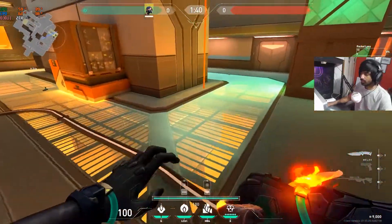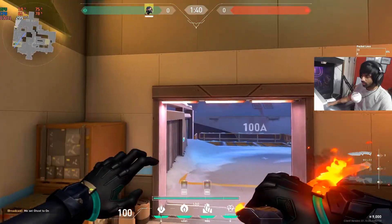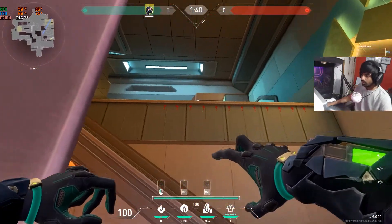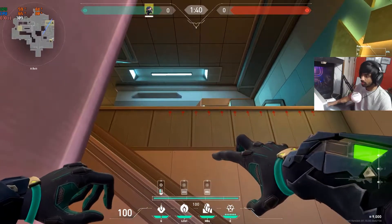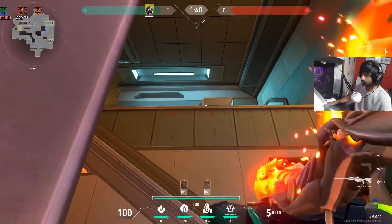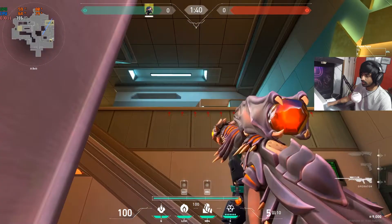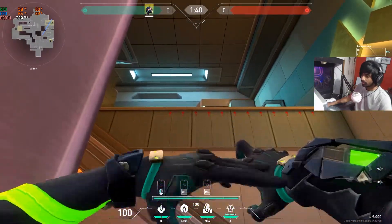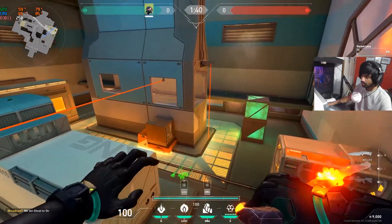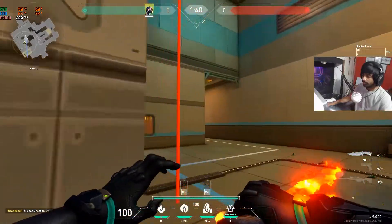One more lineup I forgot: from all the way in spawn, come to this end where you can see the arrows. Place your crosshair on the third arrow — this is first, second, third — aim right in the center, then left-click throw. It's going to bounce onto this wall and cover this part. Those are the four lineups for the east side.